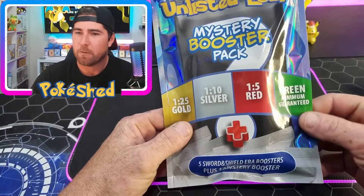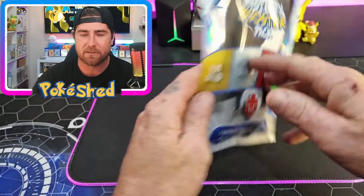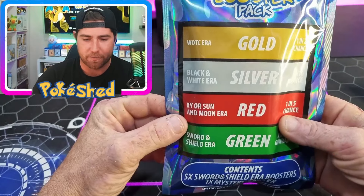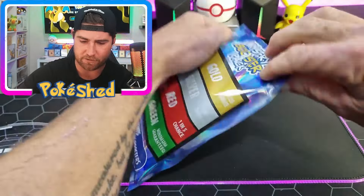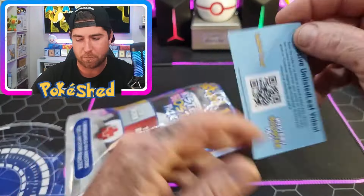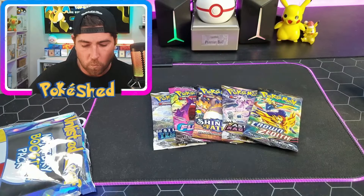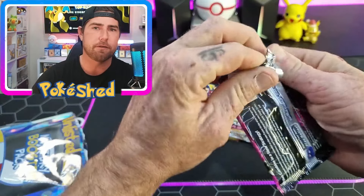The unlisted leaf mystery packs: one in 25 gold. You get green, red, silver, gold - five sword and shield booster packs plus one from these four tiers. Can we get lucky? We have not had much luck with the Pokey Rev and the Chloe packs, but I'm confident going into this first one. I'm nervous.